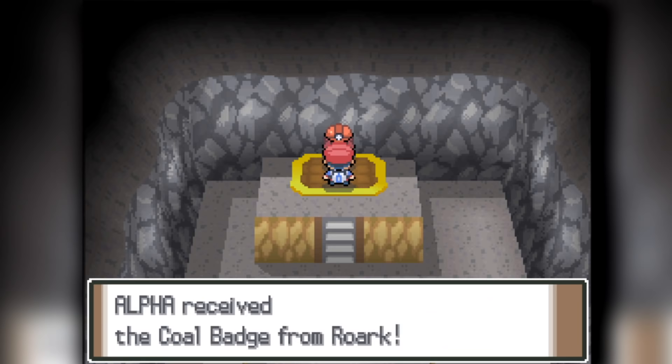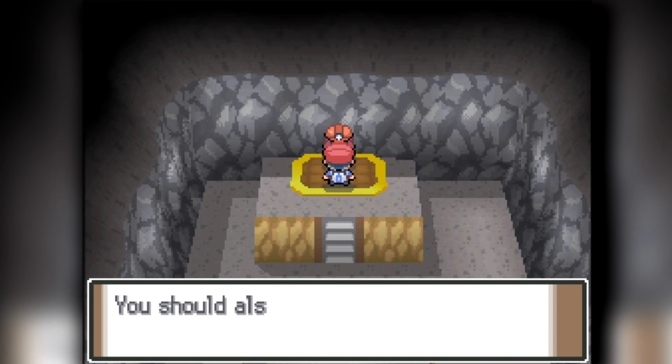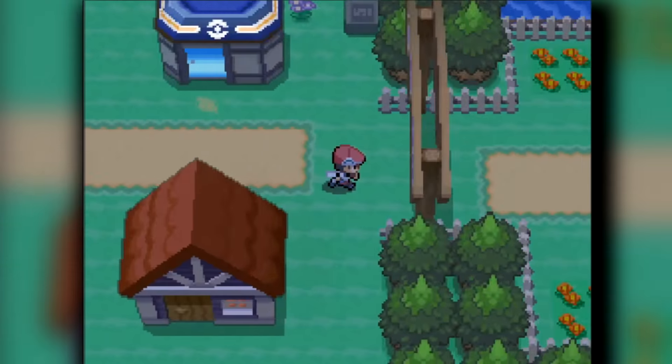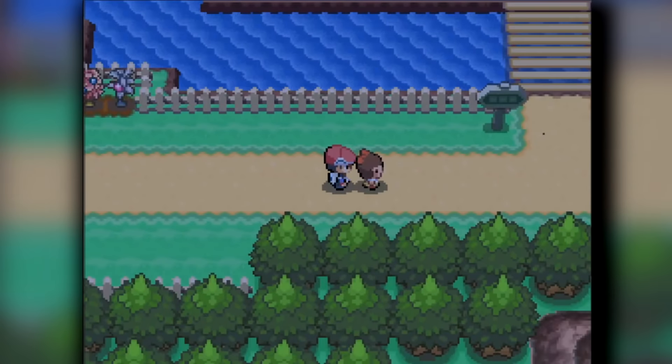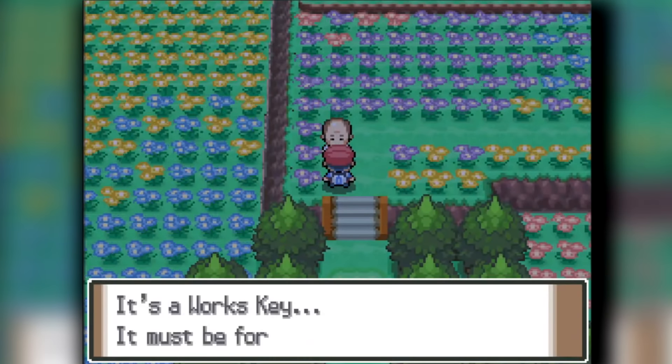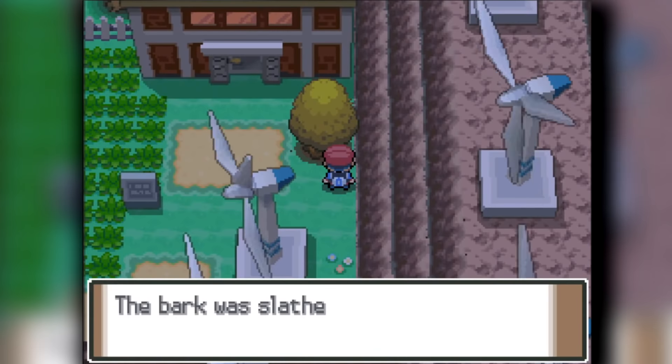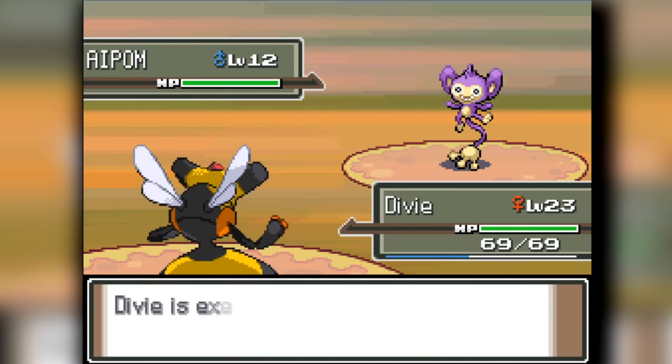Vespiquen's strongest moves are Gust and Power Gem, so it's not too much you can really ask for. We're heading into Floaroma Town where we finally have access to the Honey Tree mechanic. This guy will give us Honey, and we're going to slather Honey on both of these trees, then spend some time, and we'll be able to encounter the trees with a Pokemon waiting for us.